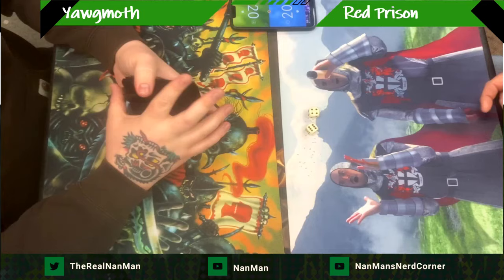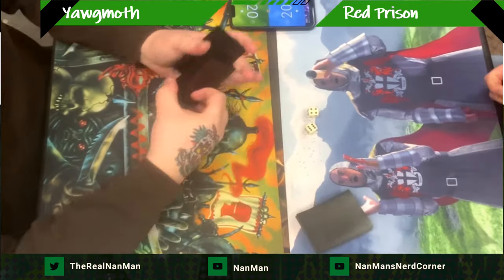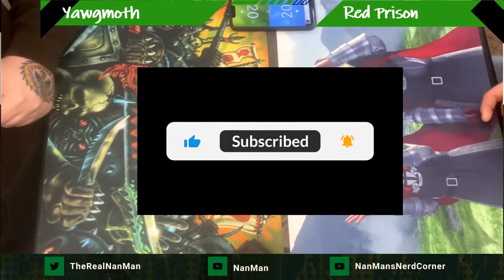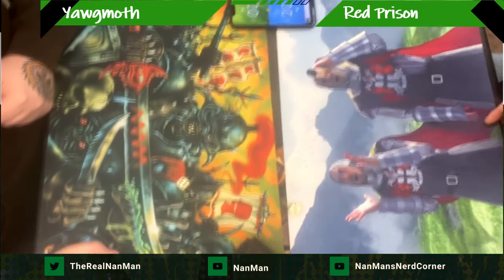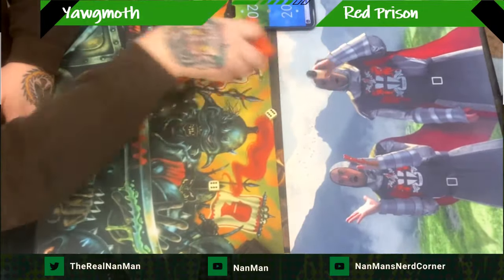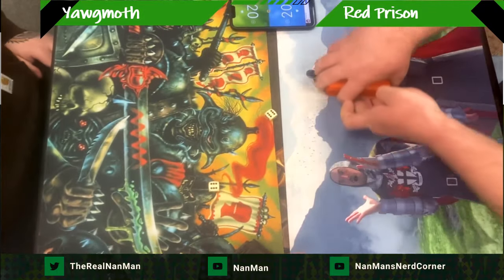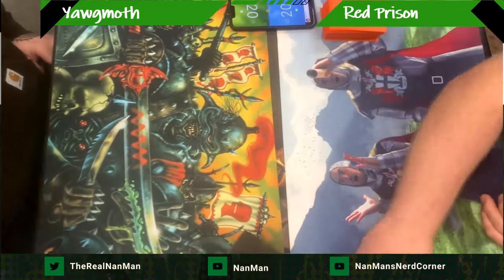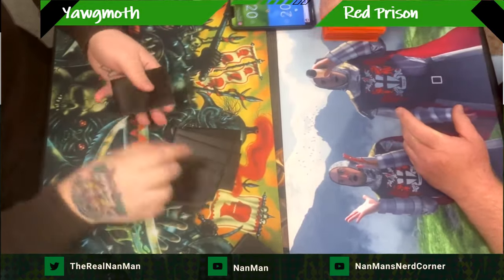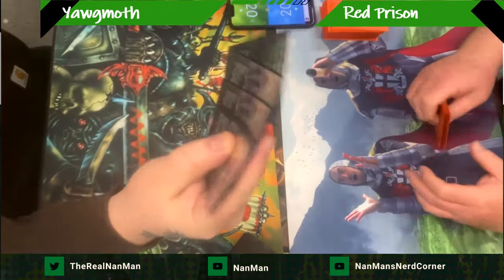What's up everyone, Nanman here with another modern commentary of some cool gameplay from my LGS. This is going to be Yawgmoth versus Red Prison — mono red prison. It's got other names; eight moon is another name it kind of goes by. But I'm an old school modern player so I refer to it as mono red prison because it runs blood moon effects, it runs Chalice of the Void — it's just a 'I'm gonna lock you out of the game' prison-style deck. And Yawgmoth is the green-black rock-style value deck.